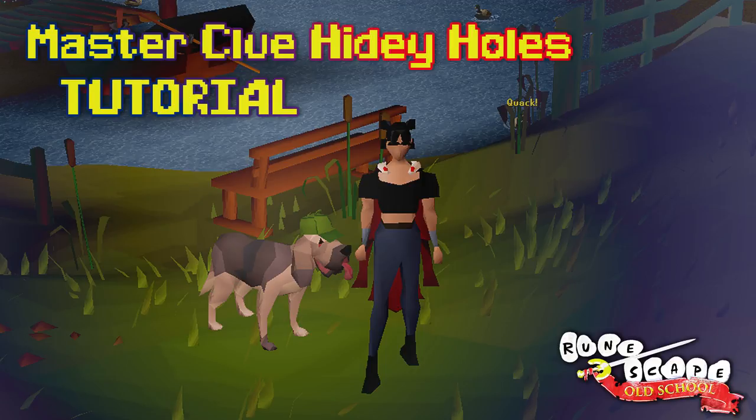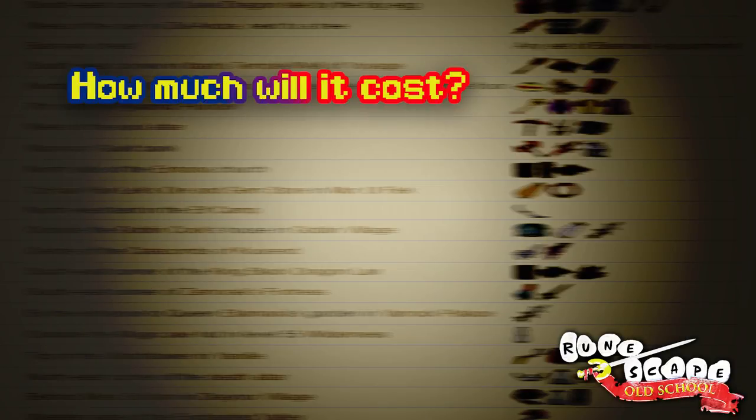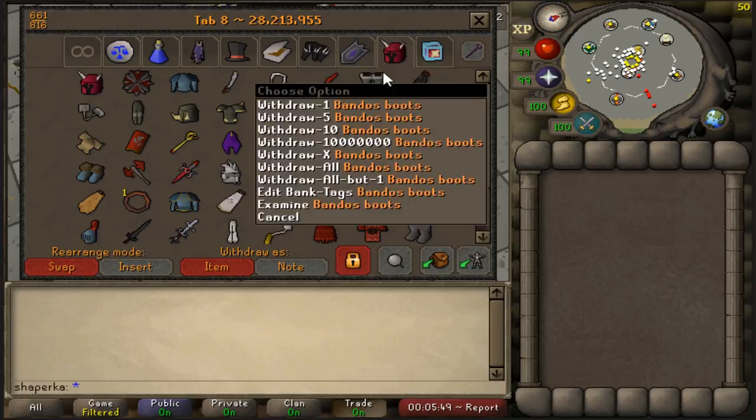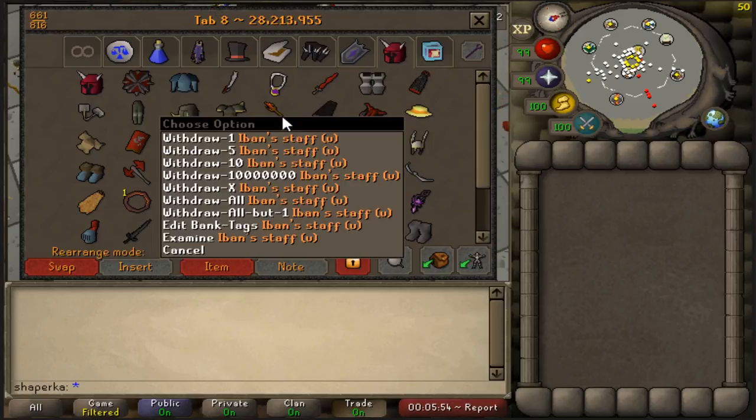Hello and welcome everyone to the Master Clue hidey hole tutorial. First things first, the most important question everyone has: it costs about 30 million to get these hidey holes done, but the prices might be fluctuating depending on the GE prices of all these items. The list of things you're going to need is in the description of the video.